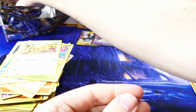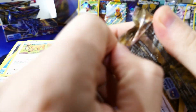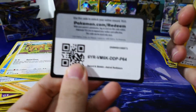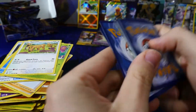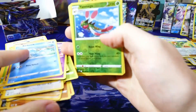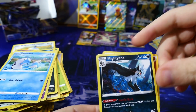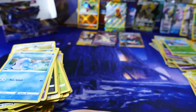Next pack — let's grab the one from the back of the box and see what it is. One two three to the front. Reverse holo Yanmega with a Togekiss regular on the end. Fighting energy.